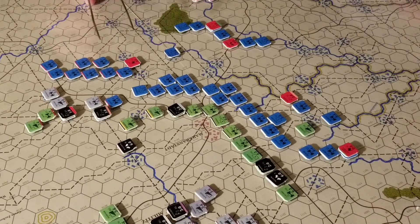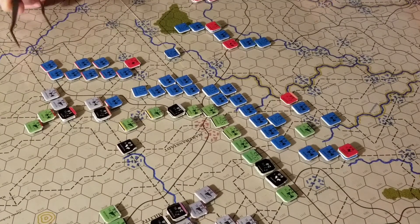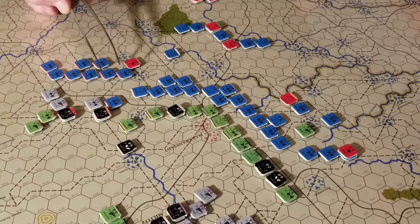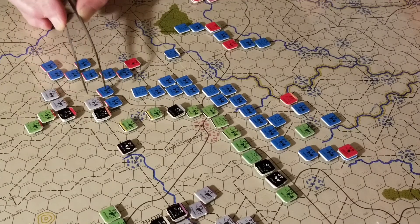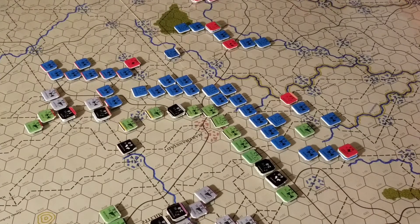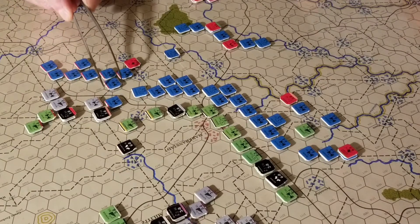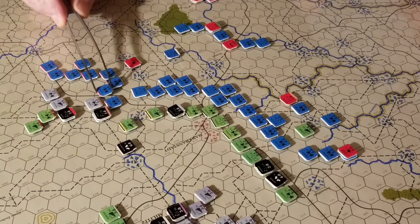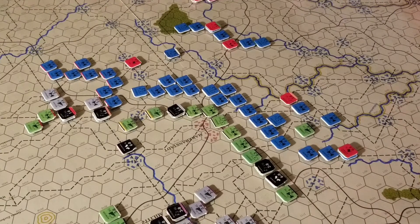He's still within range because he has a command radius of eight where everybody else has six. Alright, let's get after this guy here — that's going to be minus one. It's a four at minus one — that's attack or retreat. Remember, full French infantry — they can retreat instead of taking a step loss. Let's try it again — that's why you need that leader in there. Minus one again, he's got to roll high to do anything. He rolls a three — once again, attack or retreat.